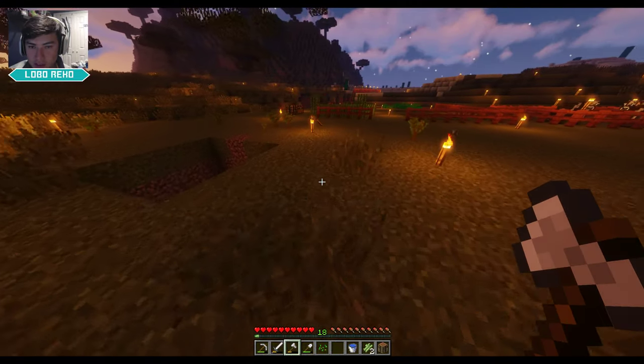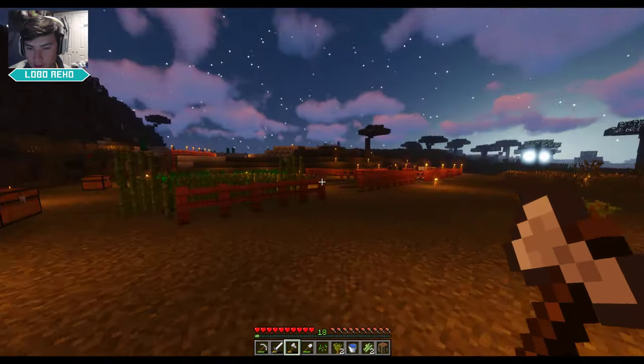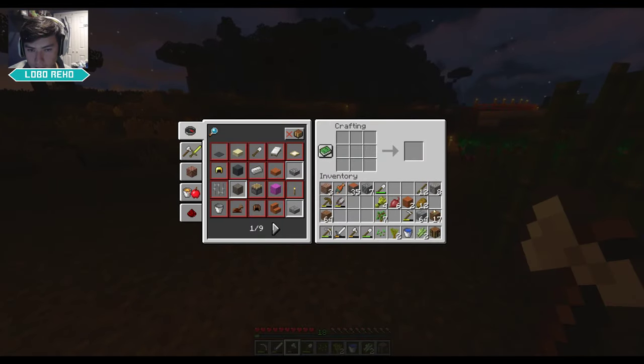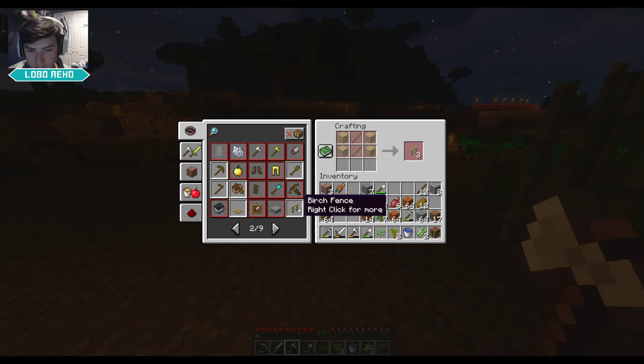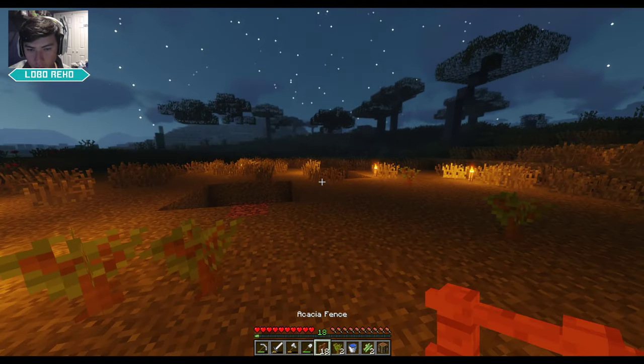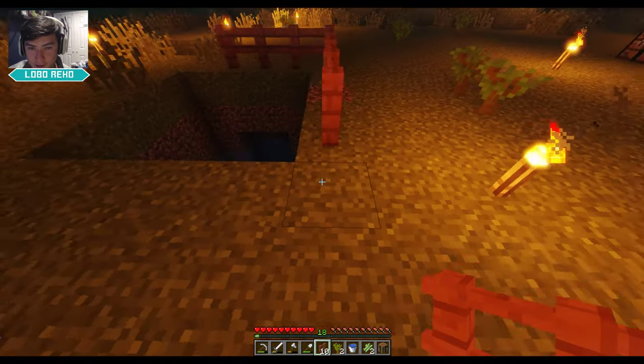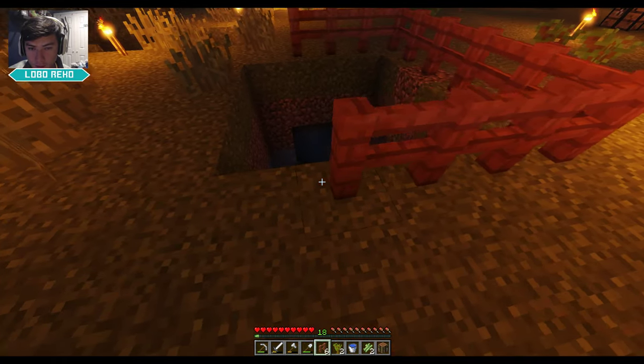Okay, there's still a bunch of zombies down here - I think there's honestly a mob spawner or something down there. We definitely gotta fence this up. So we got wood, let's go make some fences. We got 15, I think that's enough. Do we have any zombies - oh, I thought we were about to get jumped by a zombie. We're gonna close this out - no, not today.